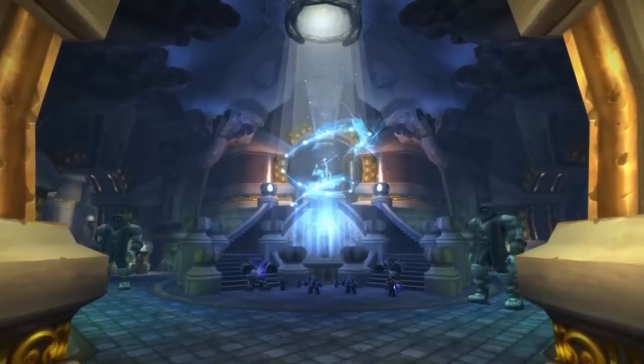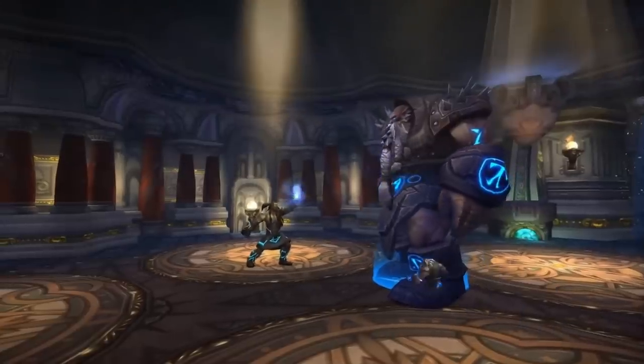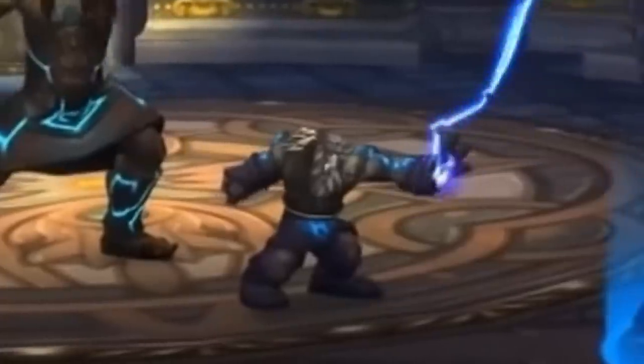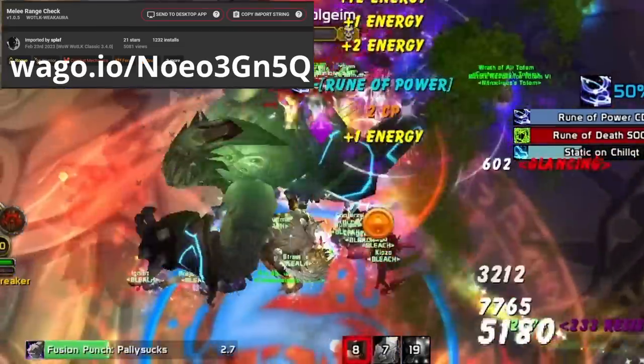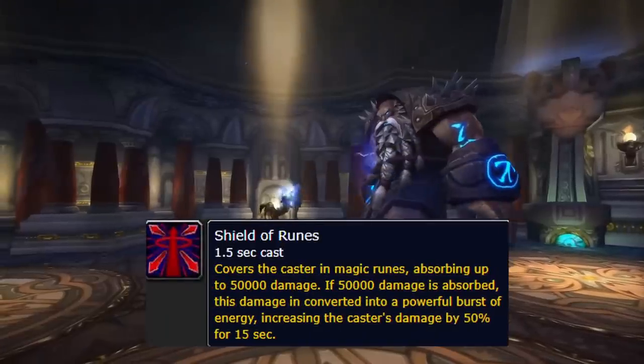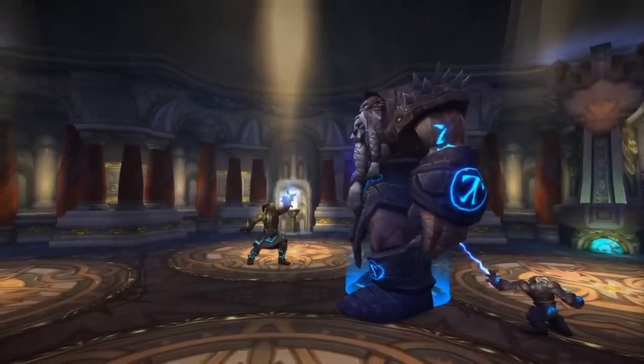Pull the Titan Keeper trash back into the previous room — they yell for help when they get low health. For Council hard mode: you can Death Grip and full stun the little dwarf at the start of the fight. Have melee DPS use a max melee range WeakAura to min-max the rune damage, and remind your mages to Spell Steal Rune of Shields from the Runemaster — or if you're in a 10-man without a mage, make sure somebody's purging it, because everybody always forgets.